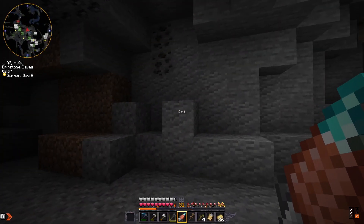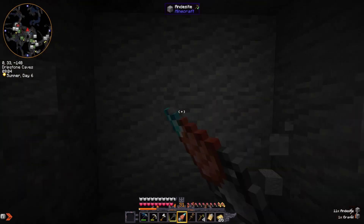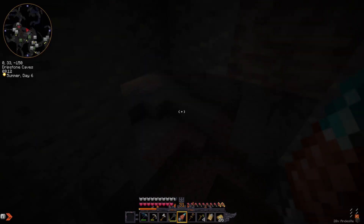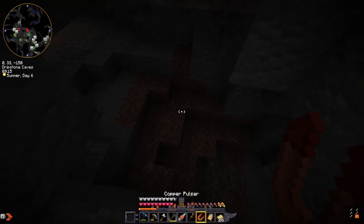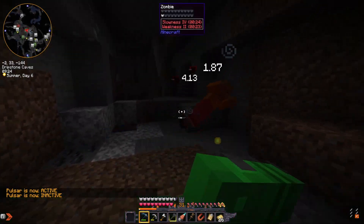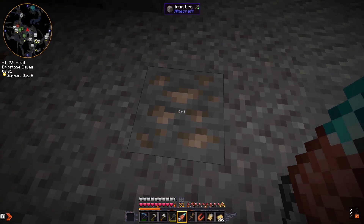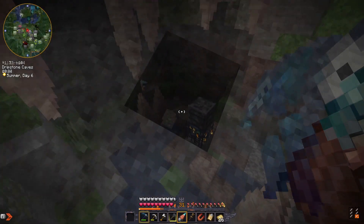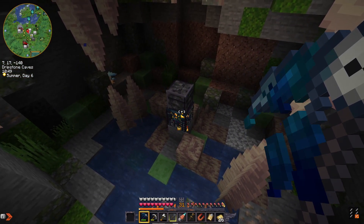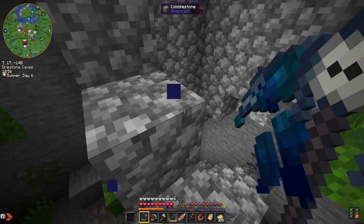Now this Steam Mining Drill has built-in Silk Touch and 3x3. We've broken through into another cave. So the other thing you can do is hold Shift and it'll just do the 1. Even though Zenith is in here — and that's the Fabric Apotheosis — last I checked you couldn't Silk Touch the spawners to pick them up, which is unfortunate.